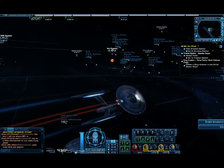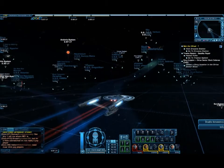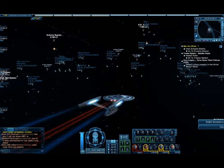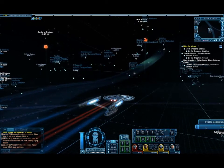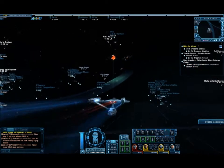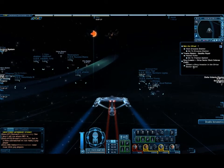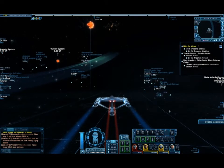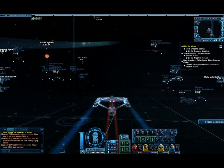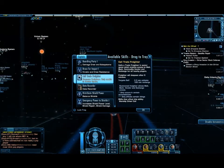I'm just going to set the power — maximum power to my weapons. Here on this side we've got info. Disable astrometrics just gets rid of that. Press auto-navigate to M. Every time I do something like that, it stops. There's a daily mission here: defeat the Borg in the Regulus in the Sirius Sector block, which is here.